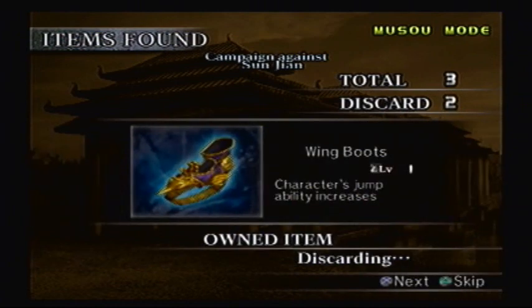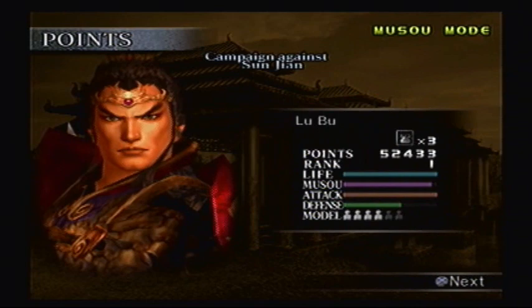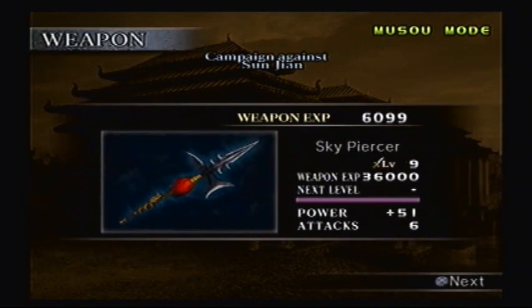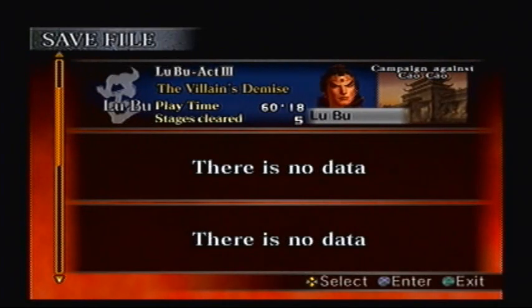Ice Orb — same. Speed Scroll — worse. Wing Boots — even worse! Still only at rank one, but we're moving up there, which is good. So I'm gonna stop the video here and then the next episode, we're gonna move on. See you later, everyone — thanks for watching.